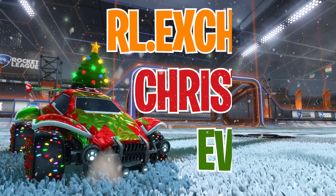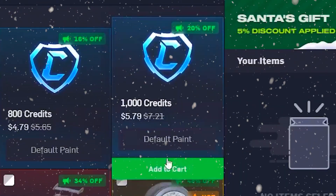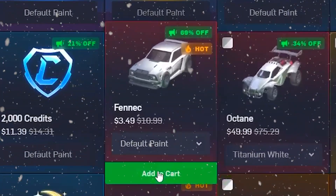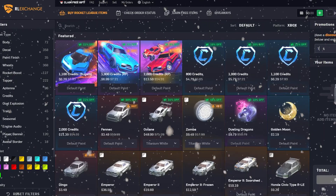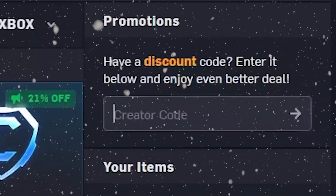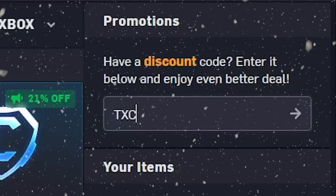Santa has arrived at RL Exchange, giving you the best deals on Rocket League items and credits for all platforms. With the fastest delivery time around, you can be sure to customise your cars to the fullest this Christmas. Head over to their website using the top link in the description, select your favourite items and check out using code TXE to get yourself 3% off your order.